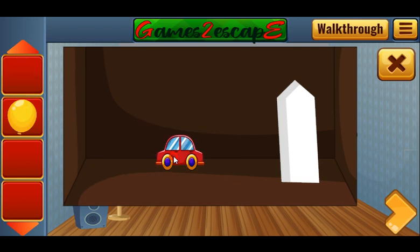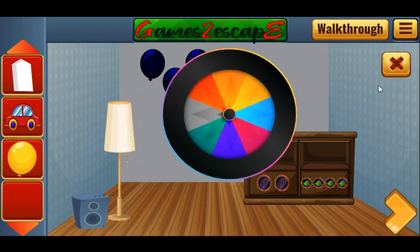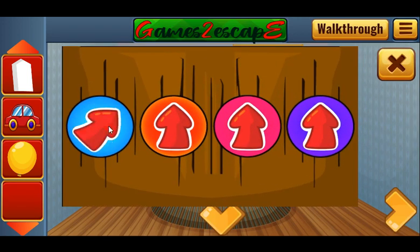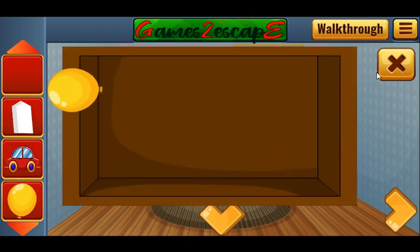We get the car and the chalk. Then let's look once again at these colors, and with the same hint we set the arrows here. Teal is pointing to the right, orange up and left, pink down right, and purple is down. We've got the balloon.